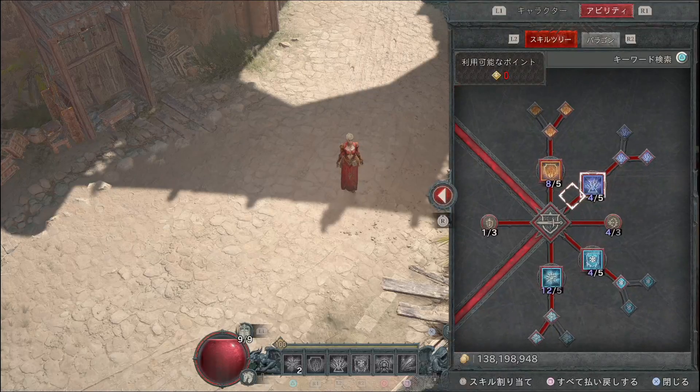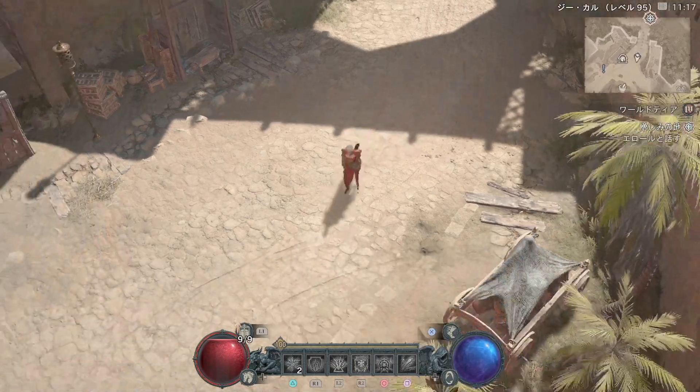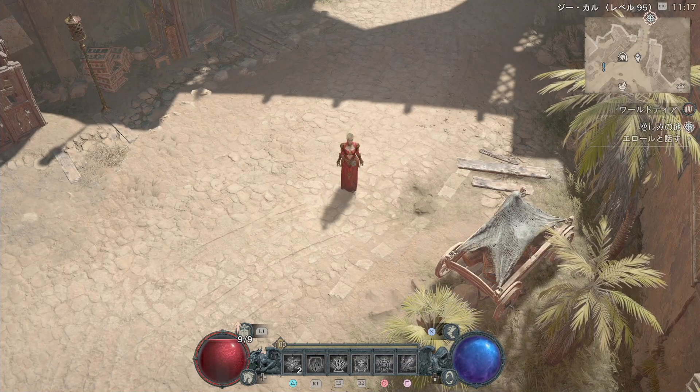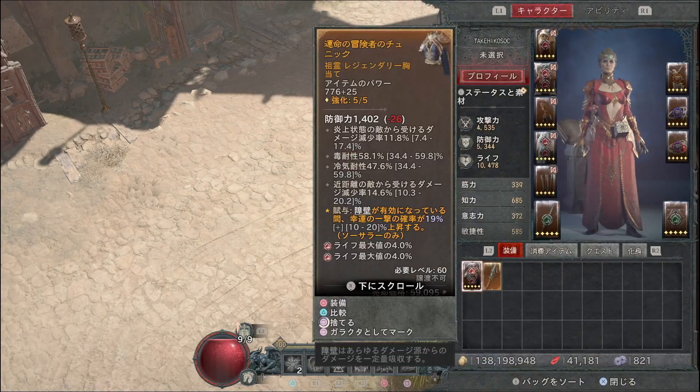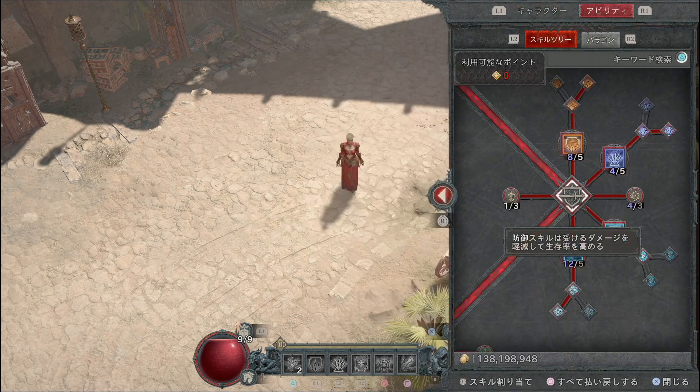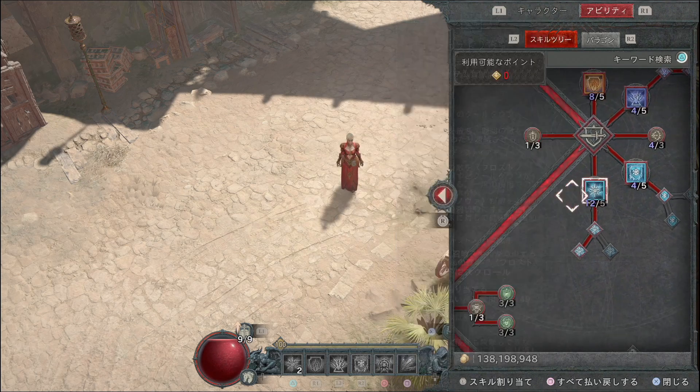エンチャントメントはレベル15になったら必ず取りに行ってほしいものです。プレステ版だとLボタンを押すとスキルホイールを表示でき、レベル15で初めて開放した時点で1枠エンチャントメントを割り当てることができます。